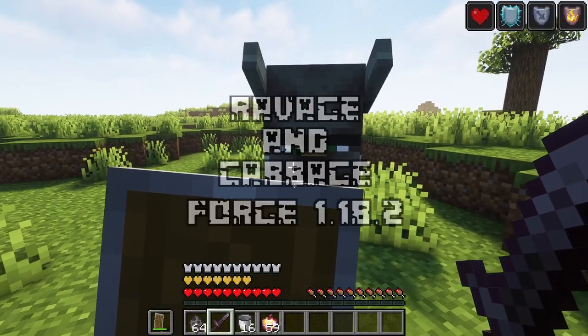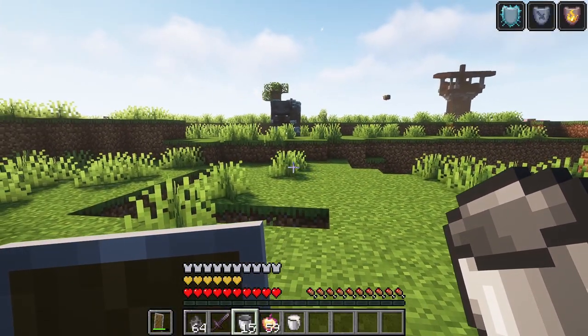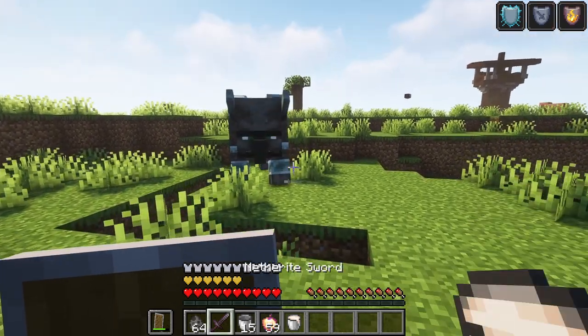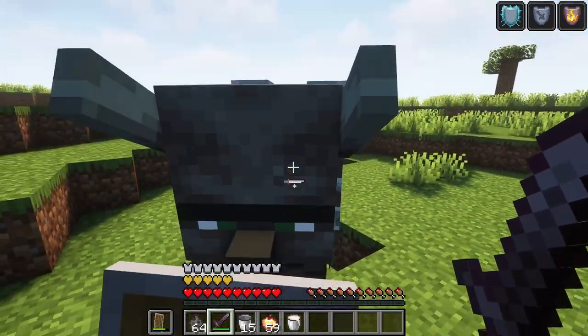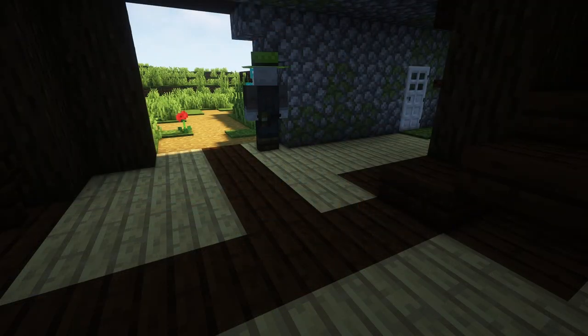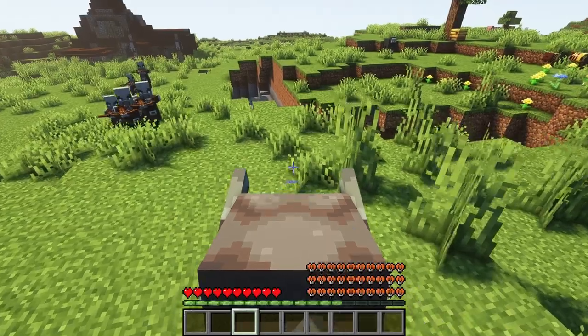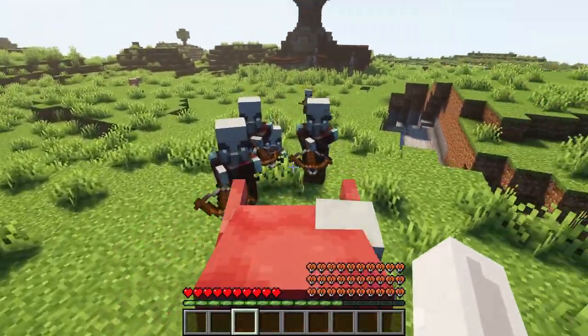The next mod that we have is Ravage and Cabbage. This mod adds a way for you to tame the ravager. To do so, you will first need to obtain ravager milk by milking a ravager when stunned. Then you will need to find a ravager den. Within it, you will find the ravager and the baby ravager. Feed the baby ravager the milk and once it's fully grown, you will be able to ride it. Simple as that.